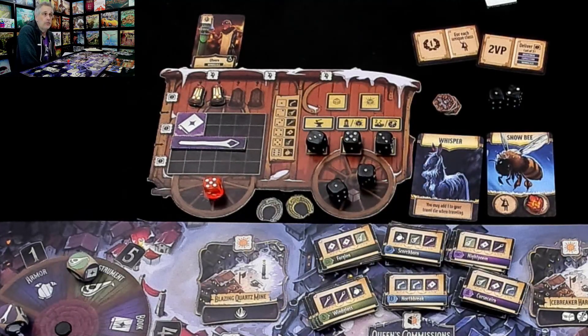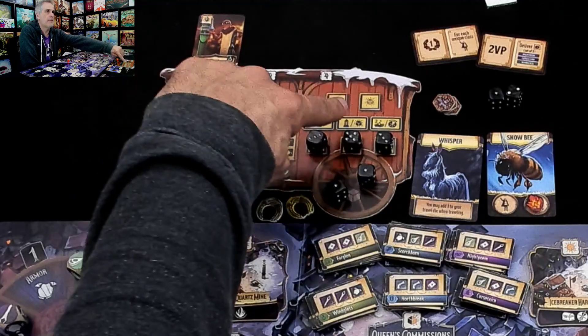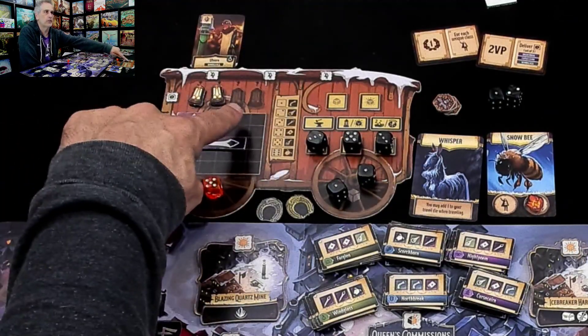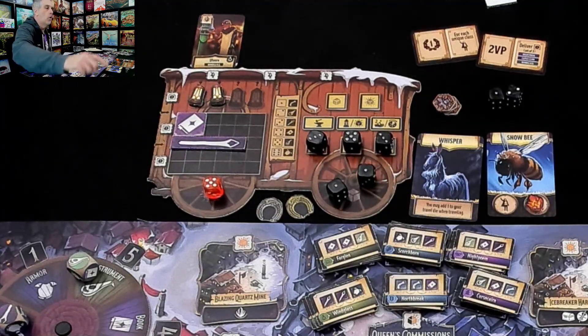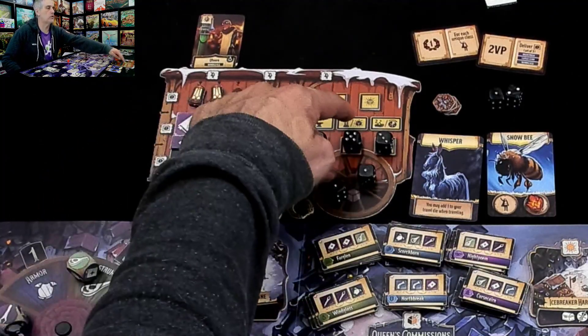In addition to thinking how far I want to move, I have to think: am I going to try and forge something else? Am I going to give myself another lantern? Because once I've got 3 lanterns, I can take shortcuts. Or am I going to use my brand new illuminated die so I can do another double action?